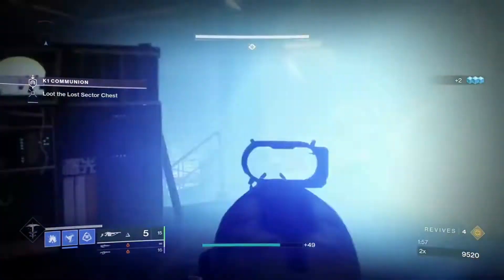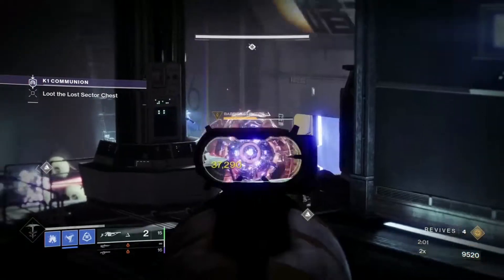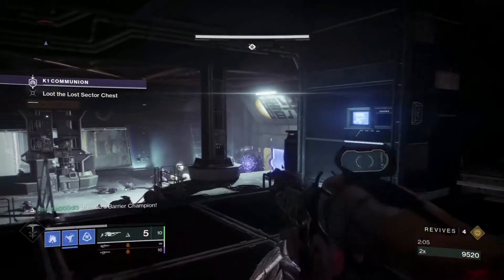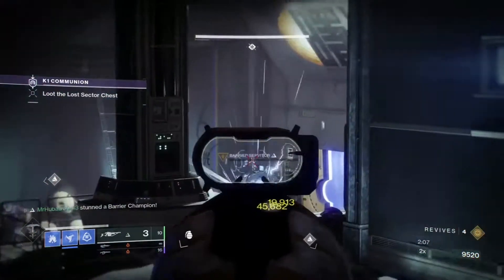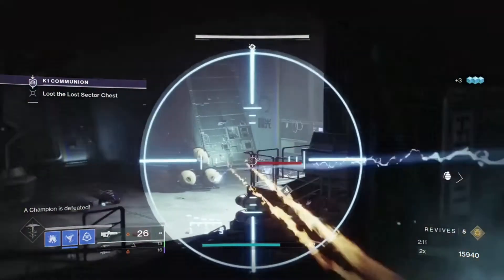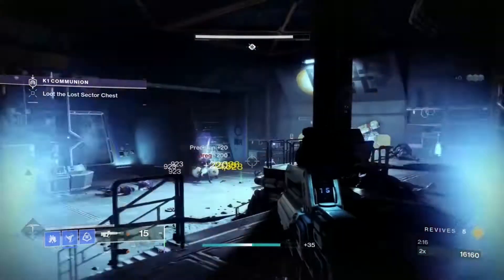In this lost sector you will be facing enemies with solar and void shields — specifically fallen Shanks and fallen Servitors. You will also be facing fallen Overload Champions and Barrier Champions, so make sure you have the right weapons and mods equipped to break their shields before you start, as your weapons and gear will become locked once you enter.